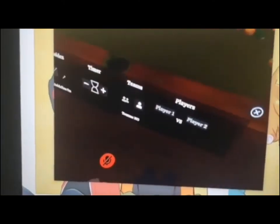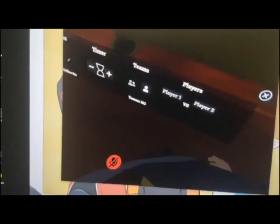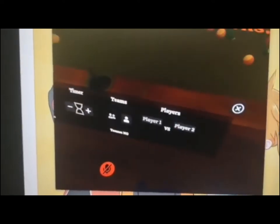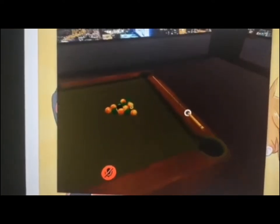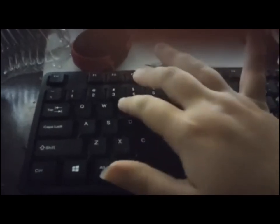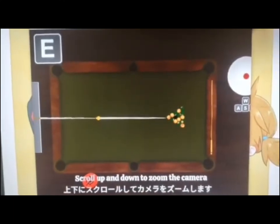All you gotta do is put up the settings you want, which is pretty easy. You can play by yourself or play with others — I learned that last night. Just hit whichever one you want to be, hit the play button, grab the pool table, and hit the E button on your keypad. And there you go, you're right in the game.